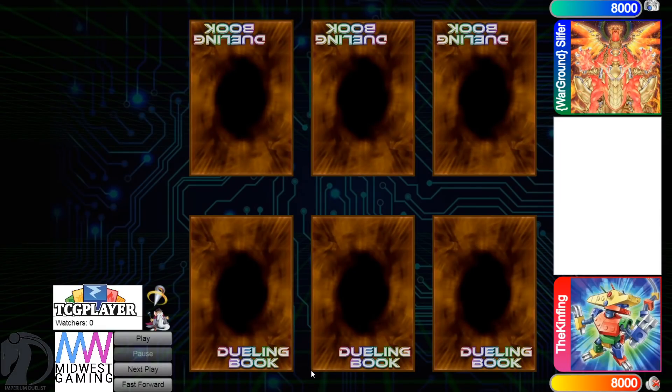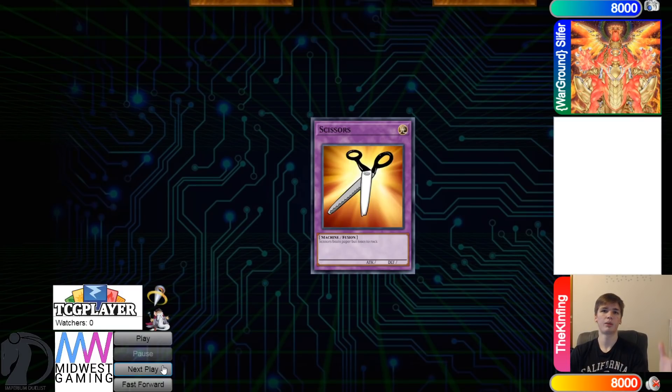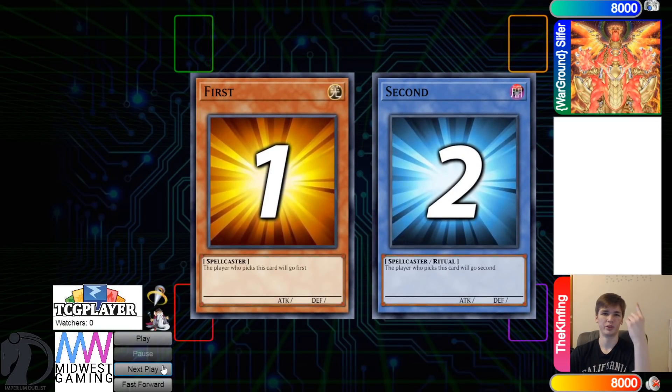Hello guys, the DB Grinder here, back at it again with another video. This time we have the King with 601 rating versus Warground Slifer with 722 rating, so it's going to be another high rated DB match. Let's hop right in and see the King win the Rock versus Scissor suit to decide if they want to go first or second.